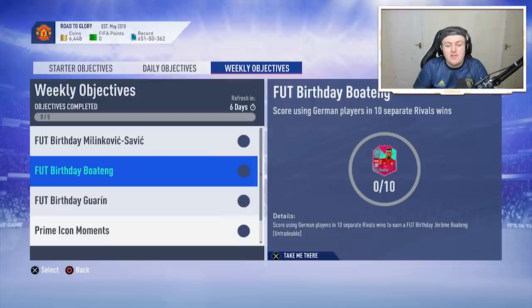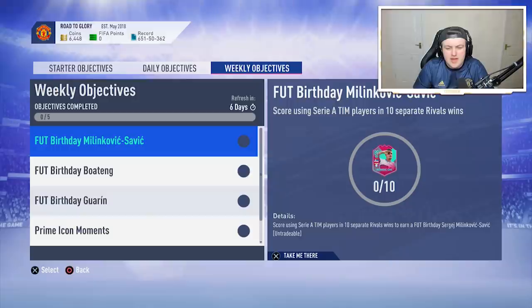Now these two obviously are in positions you wouldn't necessarily desire them to be in. Boateng is more of a CB, and Milinkovic-Savage is more of a centre-mid. But you can imagine maybe you play a CDM Munier and this guy, and you swap them in-game — so Munier's playing at right-back and this guy's playing at centre-mid.